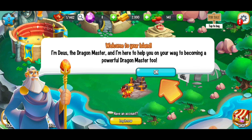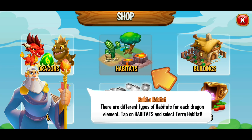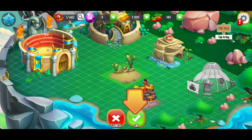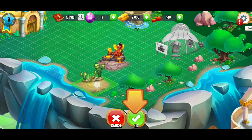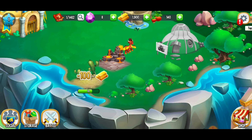We literally just started the game, so we're at the very first steps. We've got Deuce, the Dragon Master, who is here to help us on our way to becoming a powerful Dragon Master as well. They want us to build a habitat, so we're going to go to the shop. In the top center we've got habitats, and we're going to build a terra habitat. You can place it anywhere, and later on you can move it around.